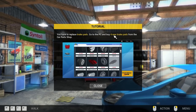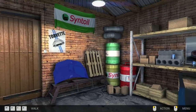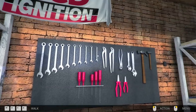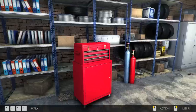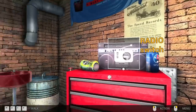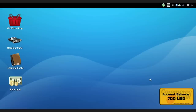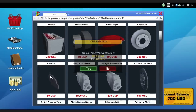You have to replace brake pads — go to the PC and buy four new brake pads from the car shop. Just taking a quick look around the shop. There's a tool bench here for repairing certain car parts. We start out with $700 US dollars. We need to get brake pads — I think it said four brake pads.